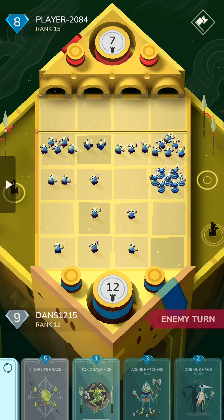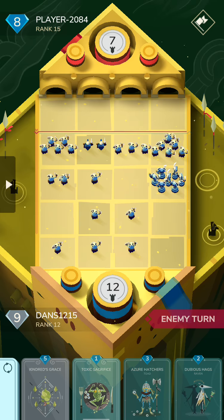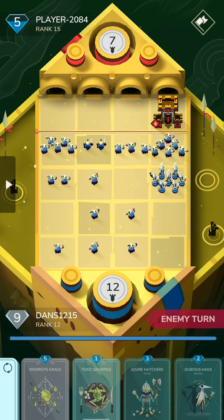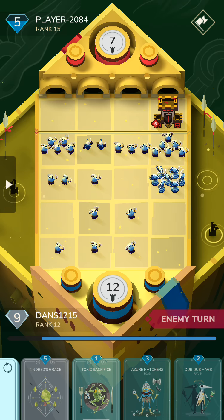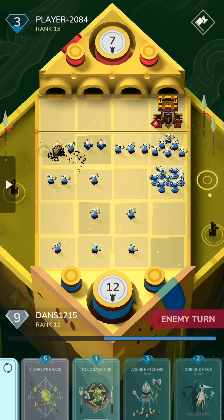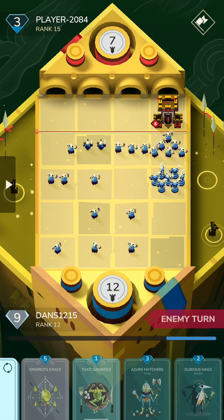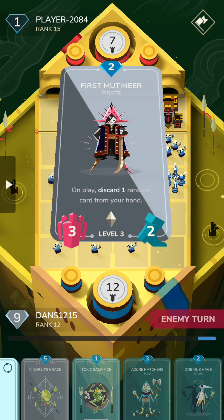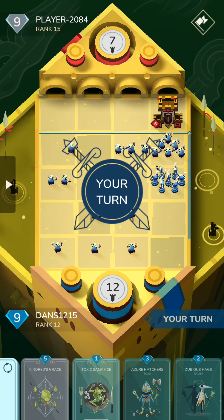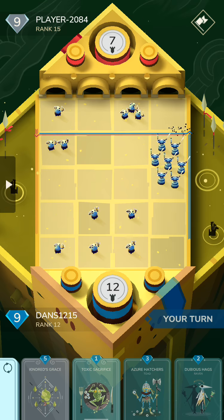The game is pretty much over by now. We can just keep playing more Kindred's Grace, more frogs to win. Toxic Sacrifice didn't really show up in this game, but against games where the opponent is a lot more aggressive it's definitely a very important card. With Dubious Hags in the 2-mana slot and also Copper Skin Ranger, Shadowfen has an early game that's basically as good as Swarm now — not as good at finishing enemies, but it can defend Swarm a lot better.